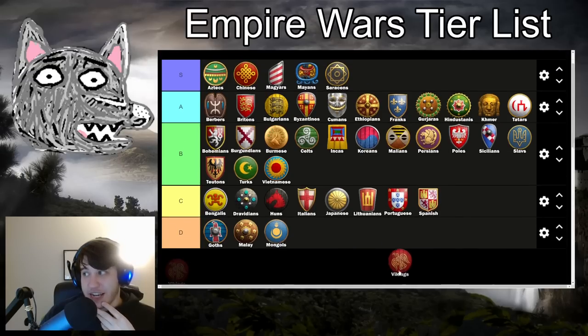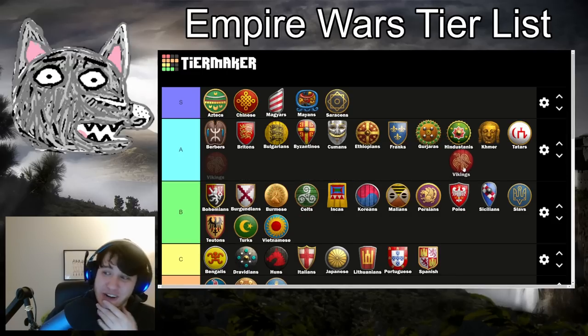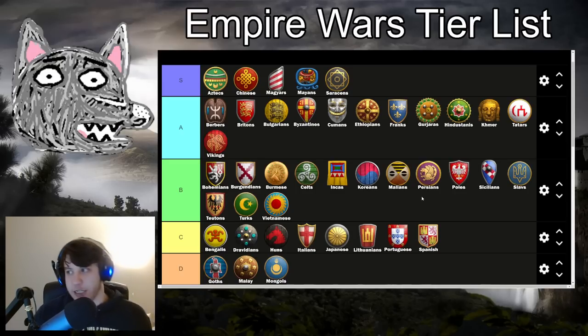Last but not least, we have the Vikings. Do we put them in A tier or B tier? Free Wheelbarrow from the start of the game is pretty wild, but missing Thumb Ring really does hurt your fast imp Arbalest timing a lot, and you just have such a bad late game. You know what — let's give Vikings the benefit of the doubt and put them in A tier. Their eco is just so smooth and so powerful. Again, no real Dark Age bonus, but from the second the game starts you get that free Wheelbarrow upgrade. Free Hand Cart upon hitting Castle Age. You still have good archer and pikemen play. Your monks are pretty sad, but it's fine — it's not the end of the world.